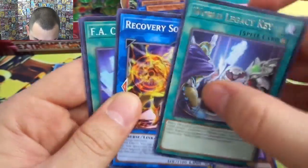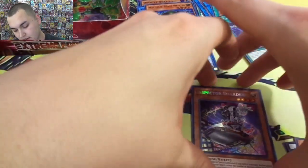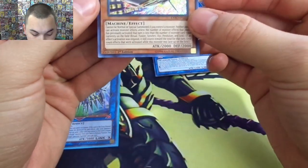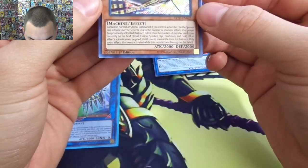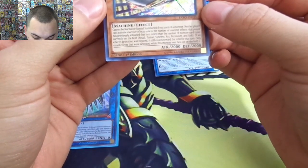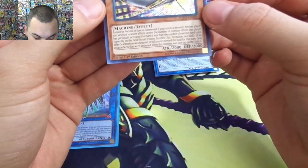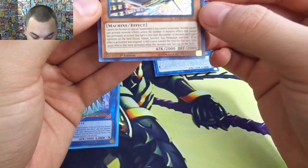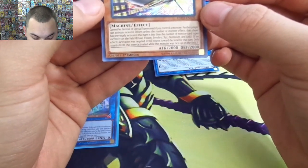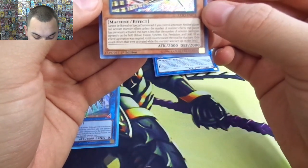World Legacy Key, another Recovery Sorcerer, Grand Prix, and Dia Dance. Back-to-back World Legacy! So Inspector Border: cannot be normal or special summoned if you control a monster. Neither player can activate monster effects unless the number of monster effects that player has previously activated that turn is less than the number of monster card types currently on the field — which counts Synchro, XYZ, Pendulum, and Link. If an effect's activation was negated it still counts for the total. Only counts effects activated while this monster is face-up on the field.